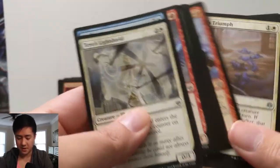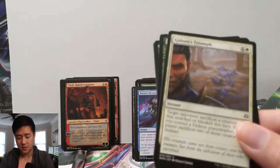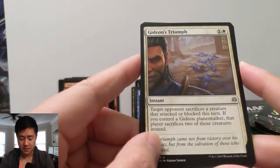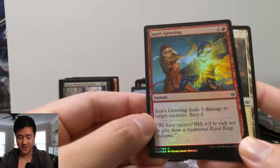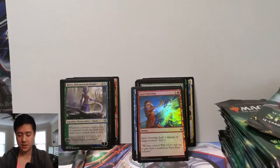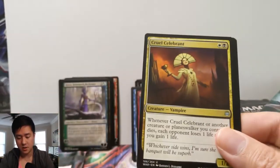We got the Cyclops. Gideon's Triumph — what does this do? Target opponent sacrifices a creature that attacked and blocked this turn. Spark Doubles — alright. And then Jaya's Greeting: deals three damage to target creature, Scry one. That's not bad, but the extra mana cost compared to Lightning Bolt — obviously extra cost — this is not good, but at least you get the Scry one. Scorpion, Cruel Celebrant.